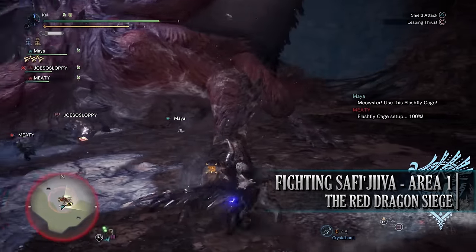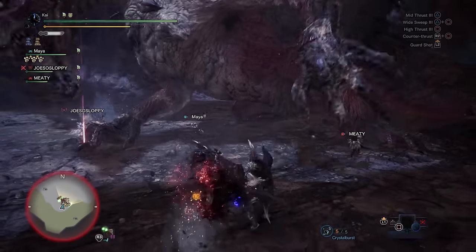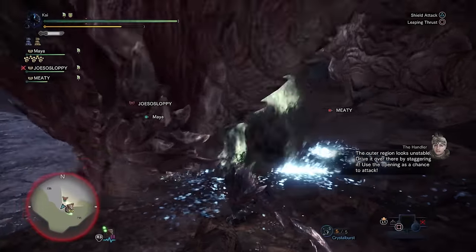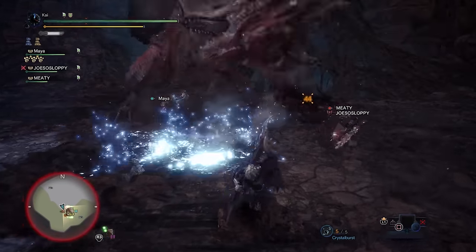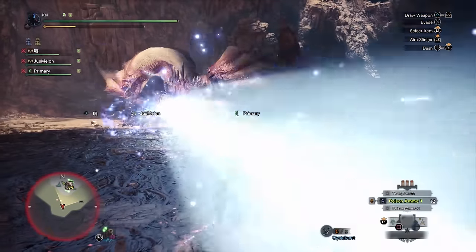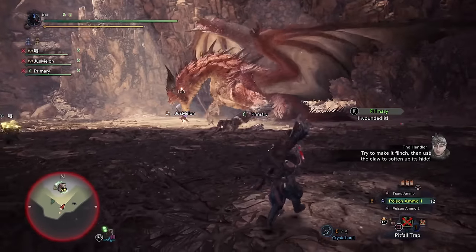In the first area, hunters will get used to Safi'jiiva's basic attacks. She'll attack with swipes from her front claws, various tail swipes and slams, stomps with her hind legs, and bite attacks. She can also use energy-based breath attacks, which she uses sparingly unless a player gets too far away. Her most deadly attacks involve plunging her tail or limbs into the ground to cause eruptions of energy, knocking players into the air. She also has a delayed breath attack where she charges up, tracks a player's movement, then fires. This can be avoided with a superman dive or by breaking her line of sight.